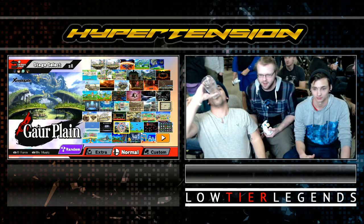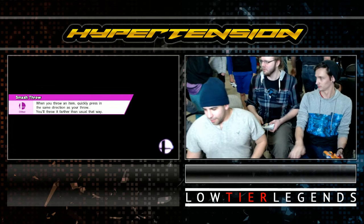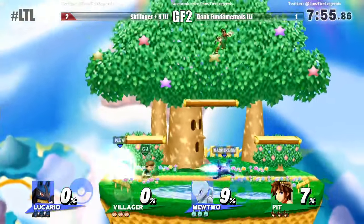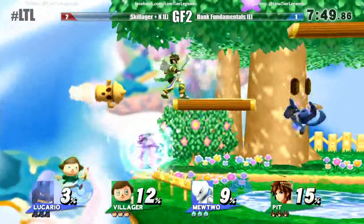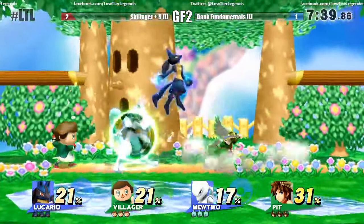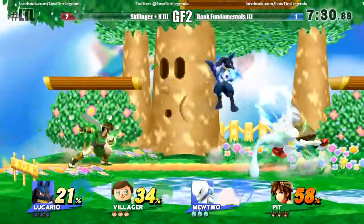If they ever run doubles in their pocket tournament — maybe like a tagging thing like Tekken Tag — you and I might have to do that. Or some patch where you can use any character for an assist, kind of like a Marvel vs. Capcom thing — but then we're going to end up with Magneto, Virgil, slash Dante, and Sentinel, which is pretty much the top tier team in Ultimate Marvel vs. Capcom 3. Dank Fundamentals reset the bracket, but they're still down a game to Skillager plus N's 2.